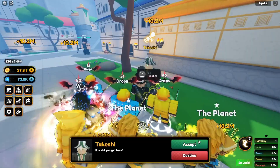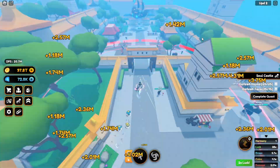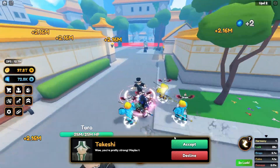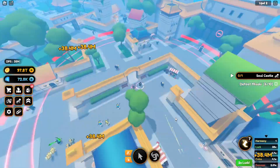I found the quest NPC for the area and honestly his first quest was kind of easy. So I turned on auto attack and finished it really fast. He gave me a few movement tokens or something — to be honest, I don't really know.